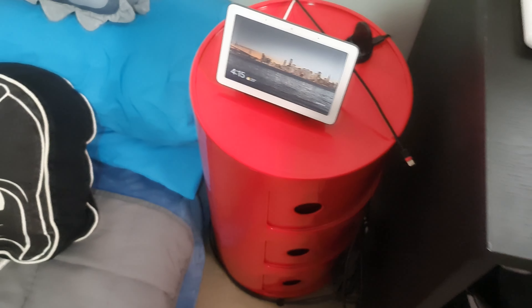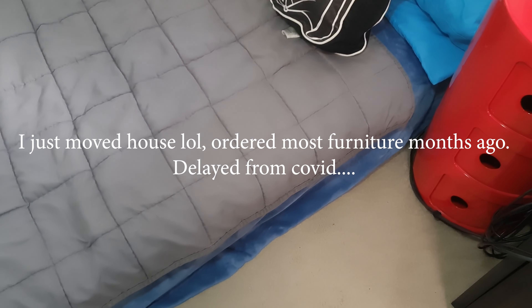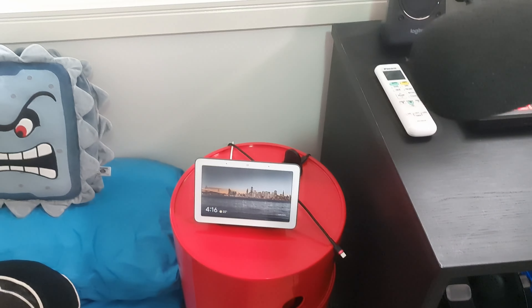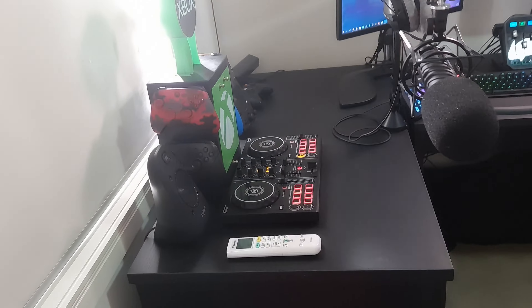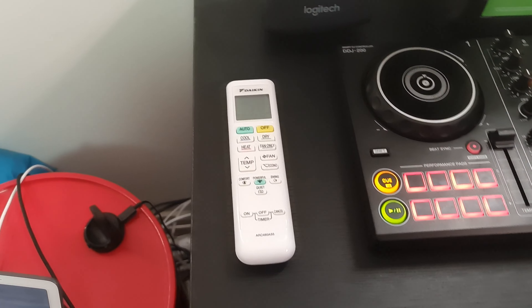Over here is the Google Nest Hub. This whole area is really messy — the cables down there are where I charge my batteries and stuff. It's mainly because I don't have a bed yet. When I get my bed I'm going to get some furniture, like a little shelf, so I can put my headset and charging stuff on it to make it a bit neater. When I replace this monitor I might end up just mounting the spare one over here so I can sit in bed and watch YouTube.